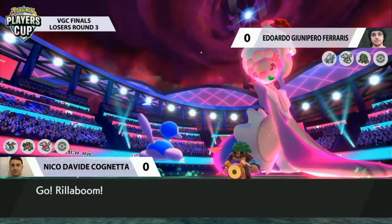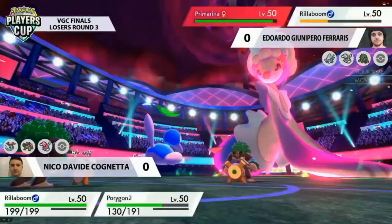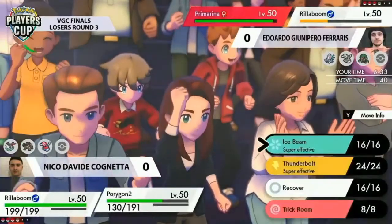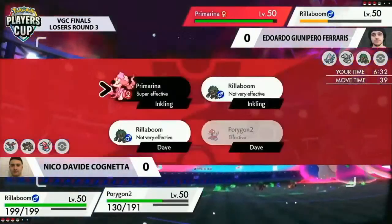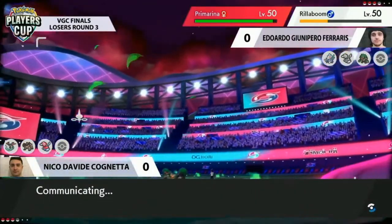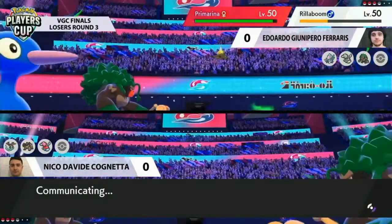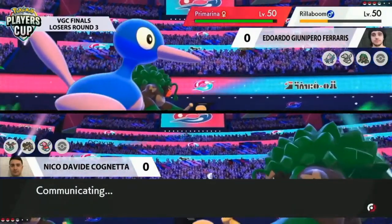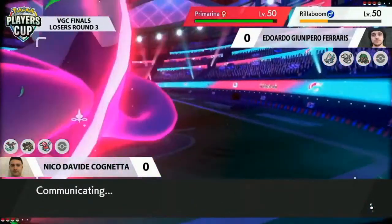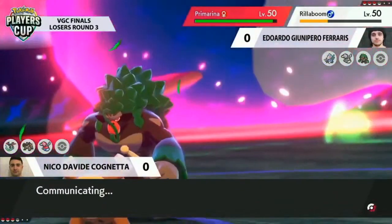Getting that damage down with Dragon Darts a couple of times is probably enough. It can't answer Primarina — you're not worried about Primarina — but putting Rillaboom nice and low, being able to pick that off with Ice Beam, and then letting your other Pokémon focus on Primarina. Rillaboom is the perfect Pokémon to deal with Primarina. Importantly, this is the last turn of Primarina's Dynamax, and we haven't seen Nico's Dynamax yet.